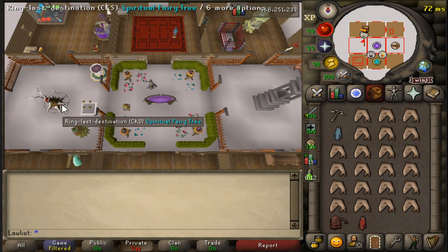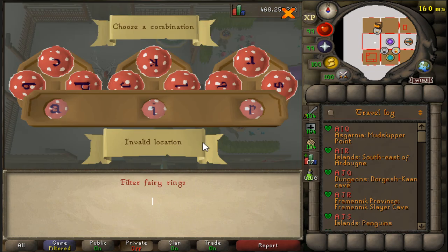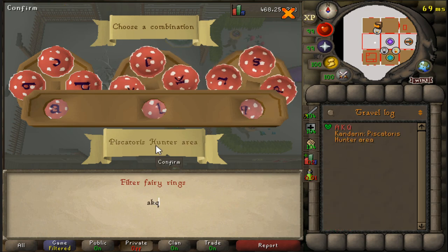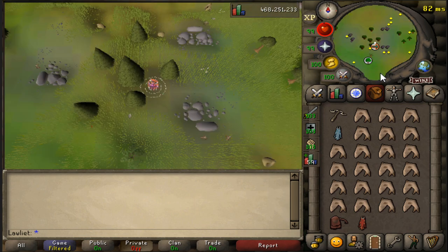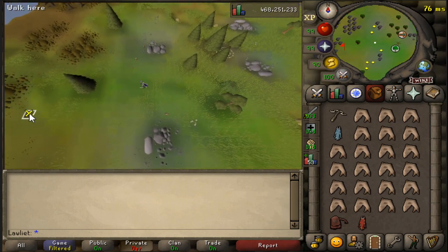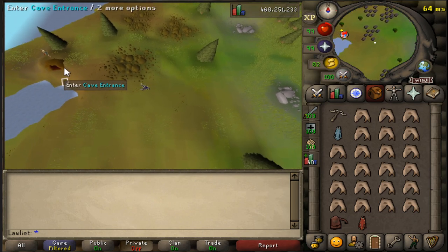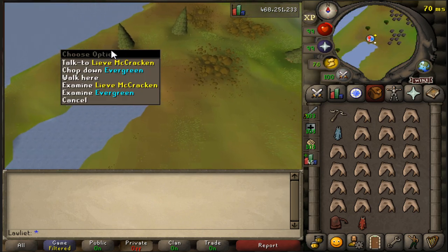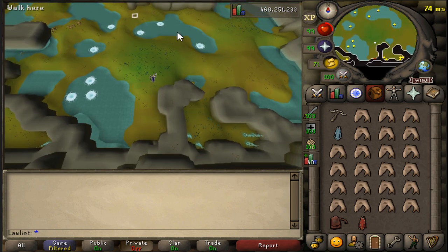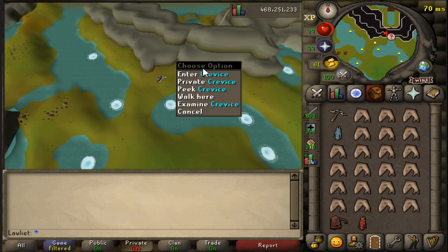As for how to get to the area, I will be using fairy rings, so if you don't have the elite Lumbridge diary done, make sure you bring a dramen staff. Configure the code AKQ — this will take us to the Piscatoris hunter area, and then from here we can run west. After some time you'll make your way over to a cave with somebody standing right above it. Enter the cave and then just head north. This is where you can kill the regular Cave Kraken, and then over here is where you can kill the boss.